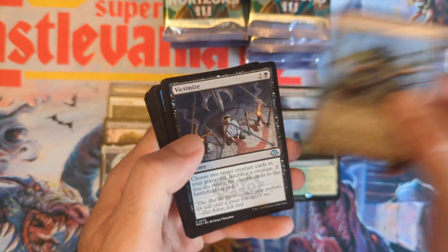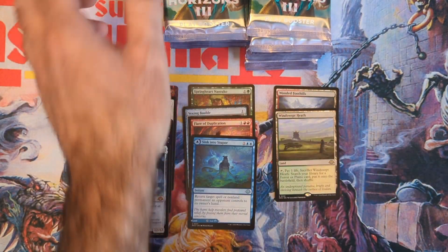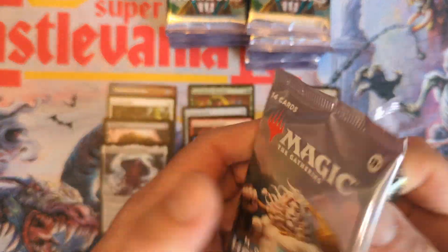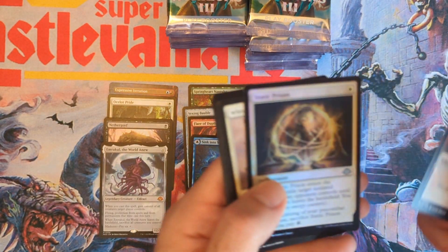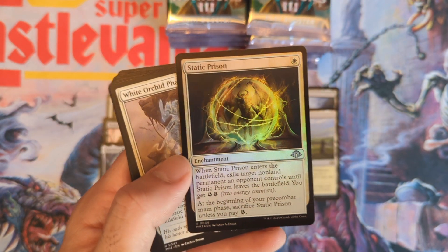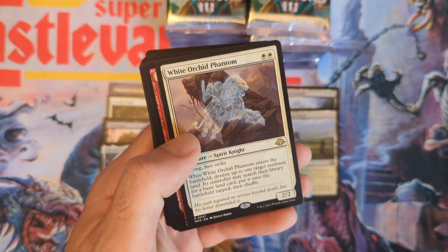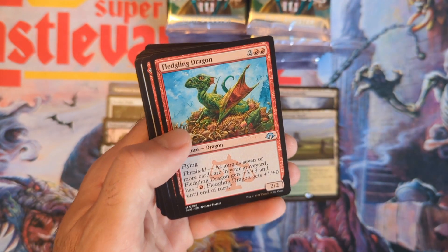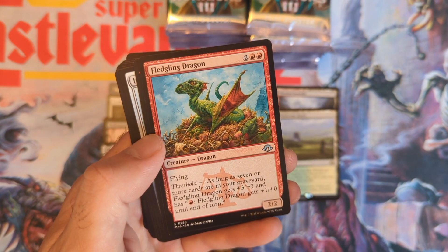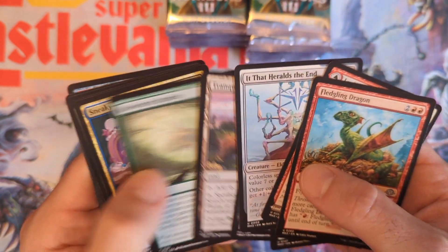The Linebreaker Eldrazi. Then Static Prison — a nice staple of the Boros Energy deck I was talking about in the last video. And a Phantom — I always think that's a Dragon Whelp when I see it; very similar artwork.